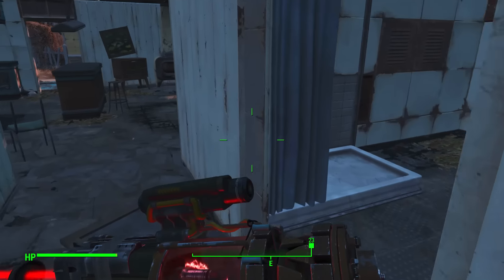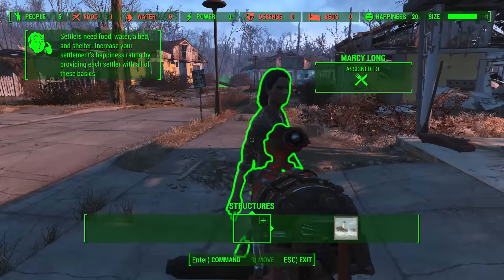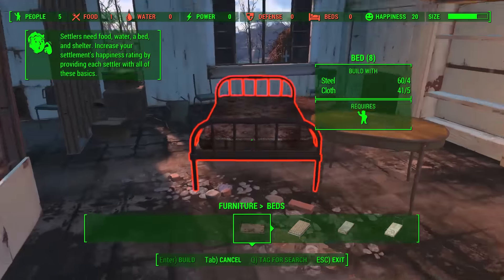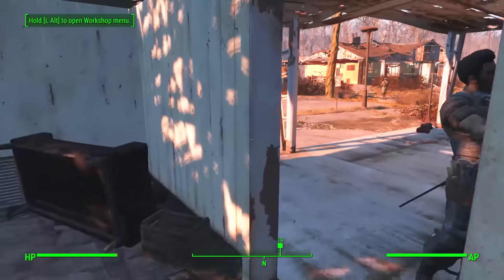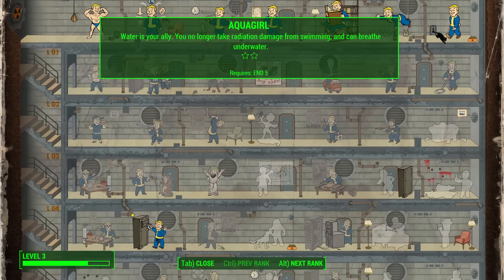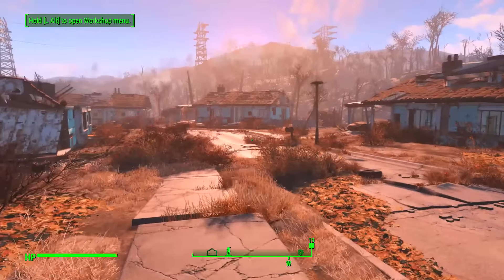My house — the bed in my house is broken, I need a mattress somewhere. We're going to put this fancy bed here. This is my bed and we are going to get a nice crispy 11 hours of sleep. The reason why is I'm going to take Night Person as soon as I hit level 4. Night Person gives you plus 2 to your intelligence and perception between the hours of 6 PM and 6 AM — I am fairly positive that is the case. There it is: 'You're a creature of the night — gain plus 2 to intelligence and perception between the hours of 6 PM and 6 AM.' So that is what we have done.